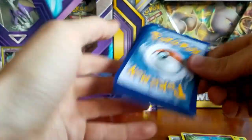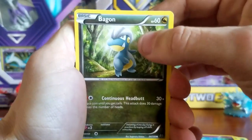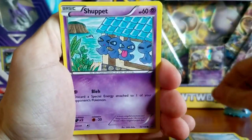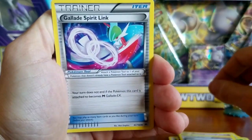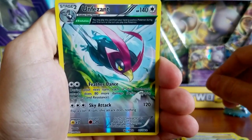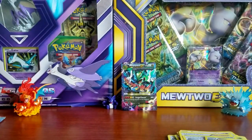Even if that card is the only good card we pull, I am okay with that. Starting off the final pack of Roaring Skies with a Bagon, a Wingull, a Swablu, a Shuppet, a Fletchling, a Silcoon, a Steven trainer card, a Gallade Spirit Link, and our Reverse Holo is an Unfezant with Ancient Trait.